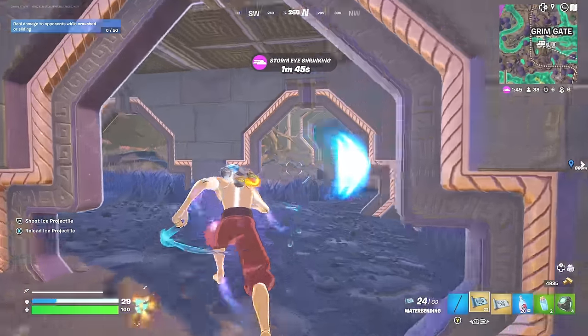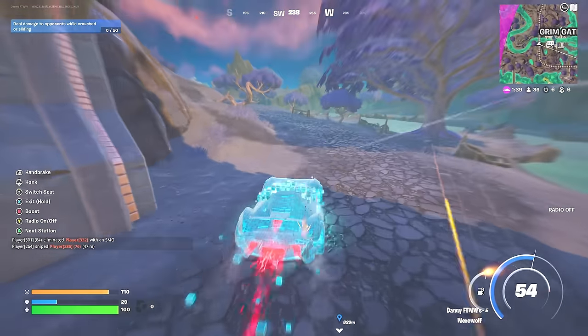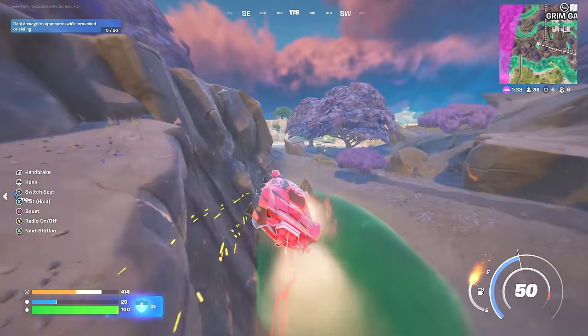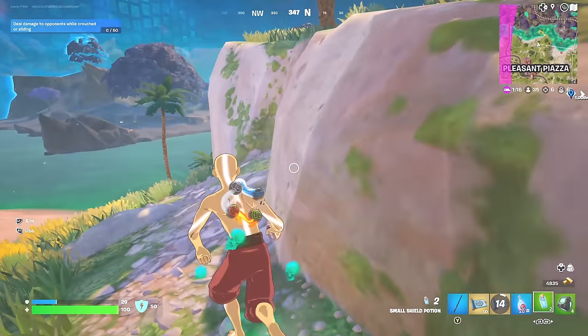Wait, someone else is here. Let's move — there's a car there. Let's get in the car and get out of here. Every time I get an elimination at Grimgate, someone else comes over. It's just insane. You can get like five eliminations at Grimgate and all of a sudden someone else comes over with no eliminations and eliminates you. Every fight is just like 50-50 at that place. I'm lucky I just escaped again.